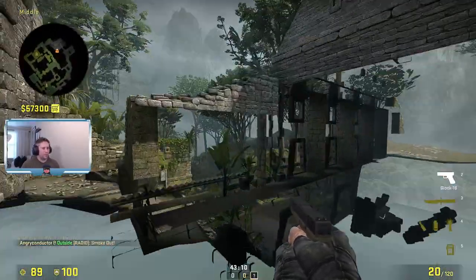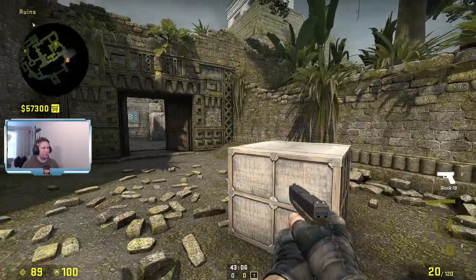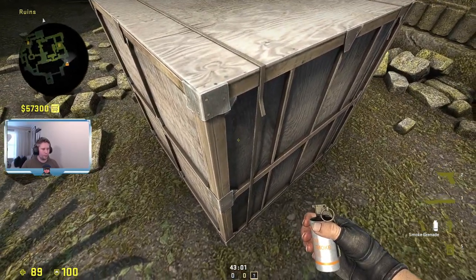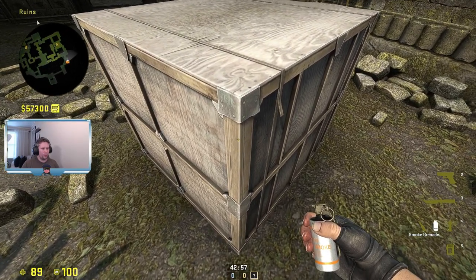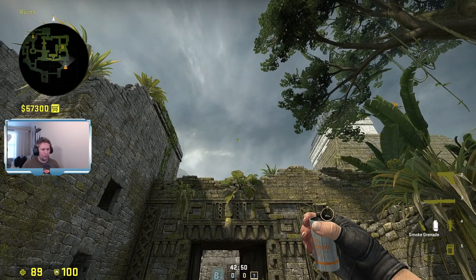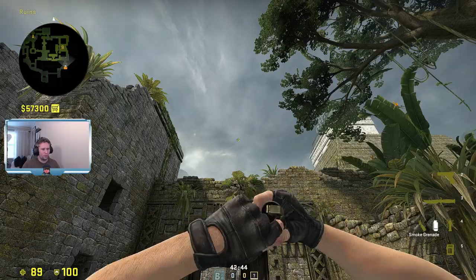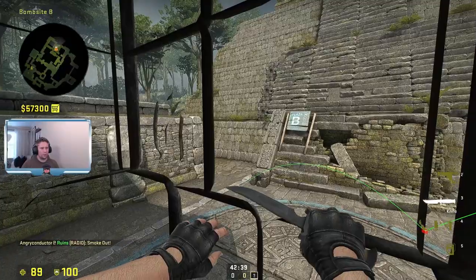For B there are a couple of variations. If you want to smoke off the stairs by the square, align with this corner — watch the nade as it touches the corner on the right-hand side. Once the nade has just touched the corner, do a left click and it will smoke up the stairs.